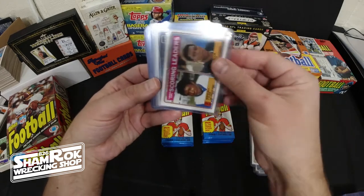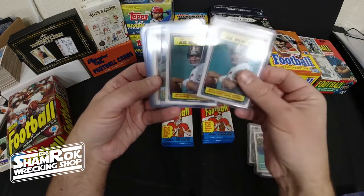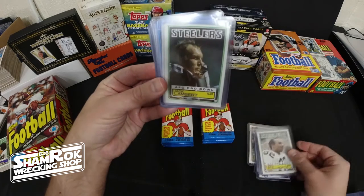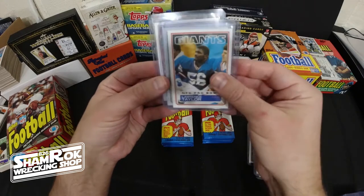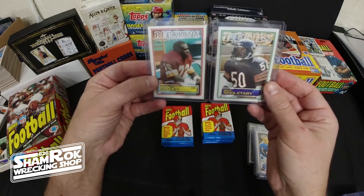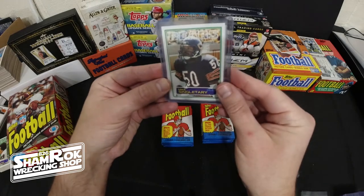Lester Hayes. We have another Marcus Allen scoring leaders, Brian Sipe — just because it's Brownstown — Otis Anderson, a couple Montanas, Joe Theismann, Stallworth, Lambert, Franco Harris, Largent, a sweet second-year Lawrence Taylor. And then these big boys right here — I would say cards three and four top-valued in the set: rookie card Dexter Manley, rookie card Mike Singletary.